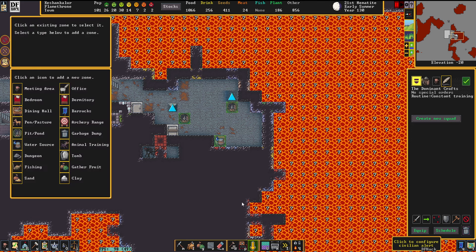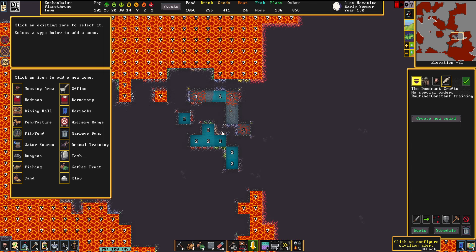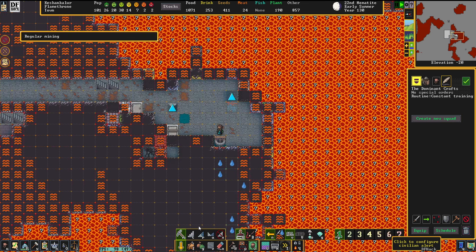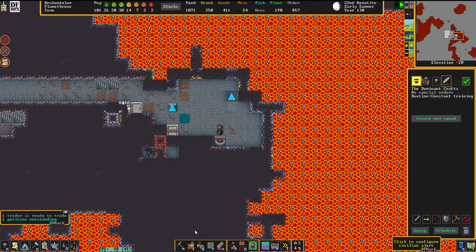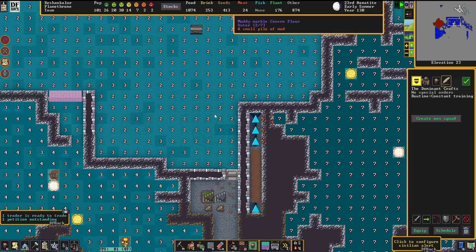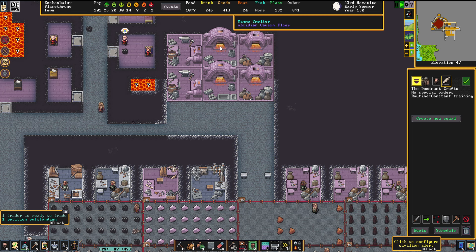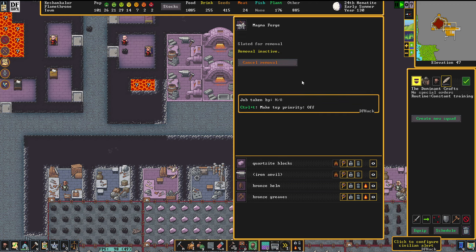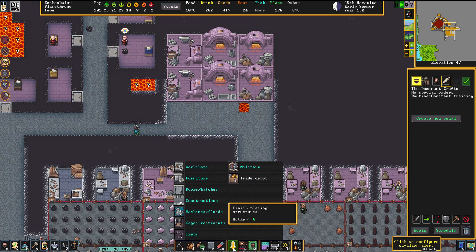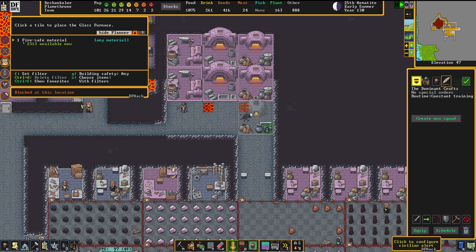Our bucket brigade has done quite a tremendous job — they have successfully quenched all the fires here and even overdid themselves. Good job. We can now safely drill a hole downstairs and put floorboards on top of these. Also, with all the sand that I got, I can finally order myself as many glass blocks as I can. I was just very surprised that I didn't bring up any glass furnaces yet, so we're just going to put in the glass workshops here.